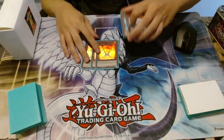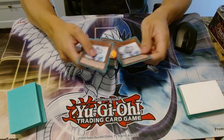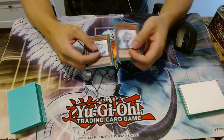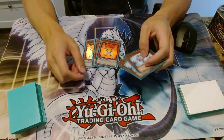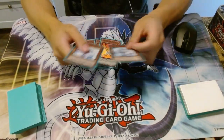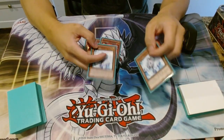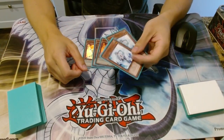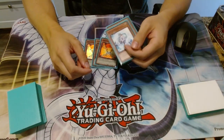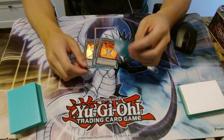I play Herald of Orange Light as well as Effect Veiler. Effect Veiler is really good in this format. Veiler's really good because it interacts with cards like Tour Guide. Tour Guide is a staple in Tengu Plant because you can normal summon a Tour Guide and go into either Leviathan Dragon — a 2500 beater — or Leviair. Tour Guide also lets you bring out Sangan, and if you detach it, you can Call of the Haunted it and bring it back. Veiler is really useful for hitting Tour Guides because Tengu Plant lets you run over the Tour Guide and get a plus one or two.